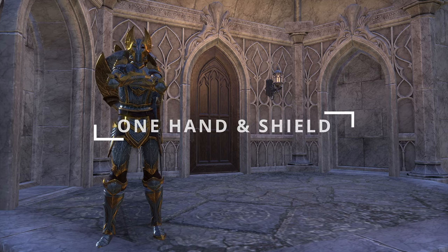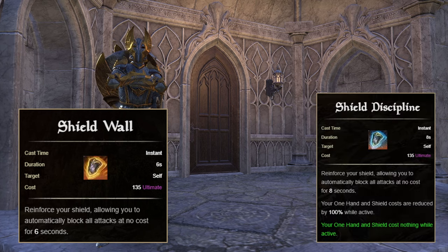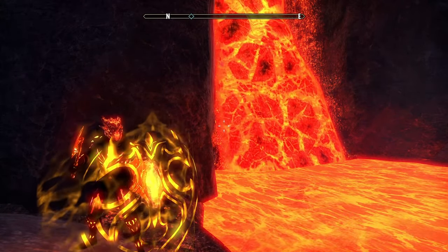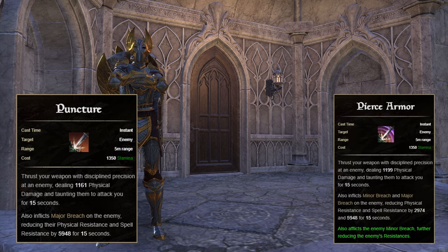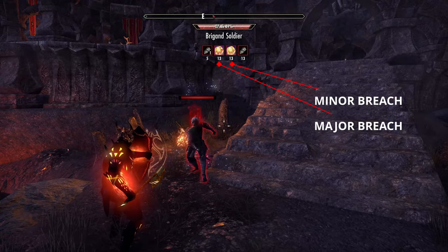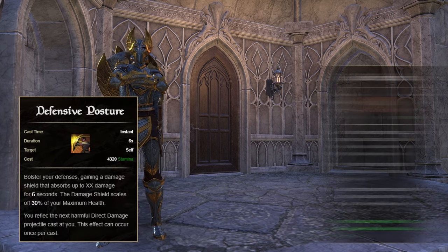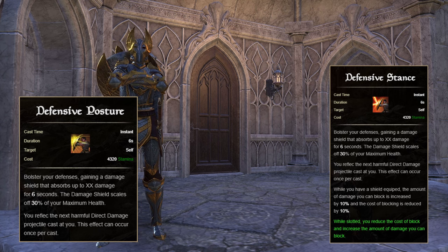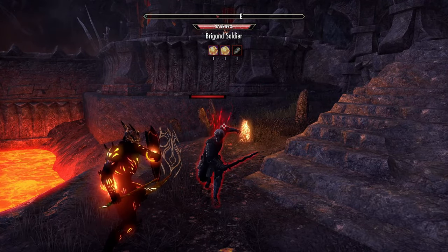In the One Hand and Shield skill line, we will want the Ultimate Shield Wall, morphed into Shield Discipline. We use this ultimate if we have not unlocked the Assault or Support Ultimate, as this allows us to block all incoming damage. While the ultimate is active, any One Hand and Shield ability costs nothing. Next, we want the first ability, Puncture, morphed into Pierce Armor. This applies taunt to the target and will be the main taunt ability for the build, as this reduces a target's armor by a significant amount, allowing DPS to deal more damage. Next, we want the third ability, Defensive Posture, morphed into Defensive Stance. While this skill is slotted, it reduces the cost of blocking, along with increasing the amount of damage you can block — a great ability for the overall survivability of your tank.